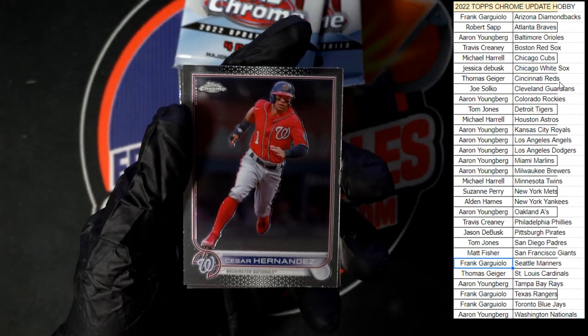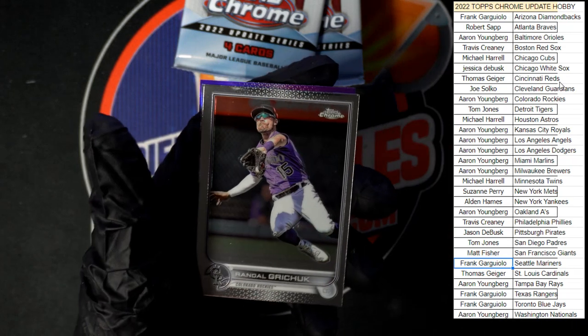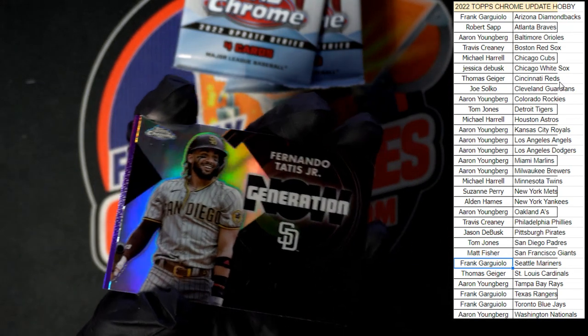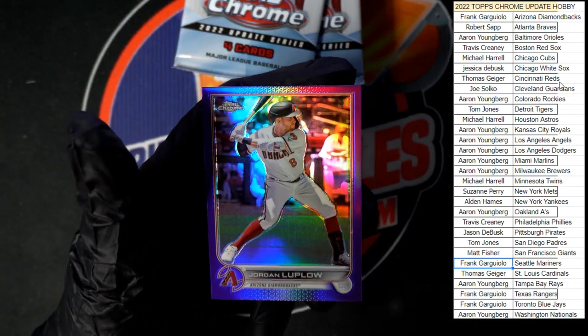All right, Caesar Hernandez going to the Nationals, Grichuk for the Rockies, Tatis Jr. Generation Now, and our purple is Jordan Luplow going to the Diamondbacks.